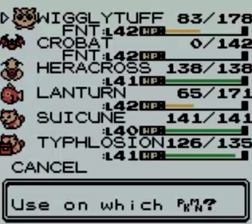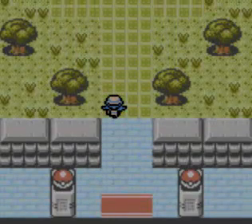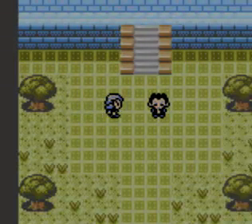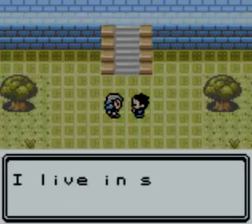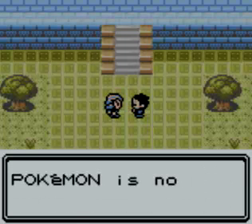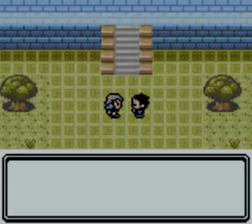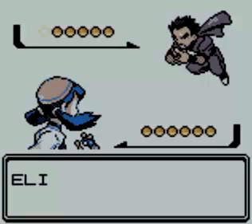So we'll just heal up here. Alright, let's go in — I got Typhlosion out first now. Because here is Koga. He was a Fuchsia City Gym Leader, but he just gets promoted to Elite Four within these three years since Pokemon Red and Blue. Even though I've never played Pokemon Red and Blue on this channel, this is technically supposed to be three years later. And here's Elite Four Koga.